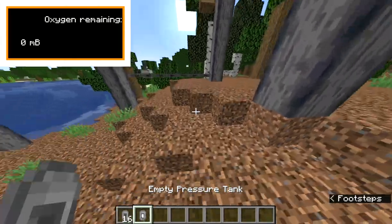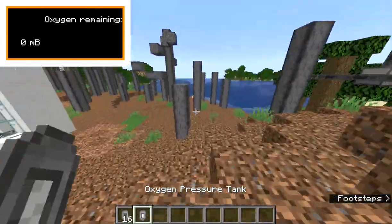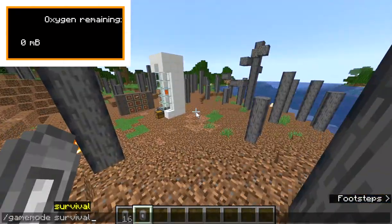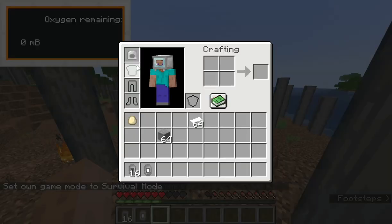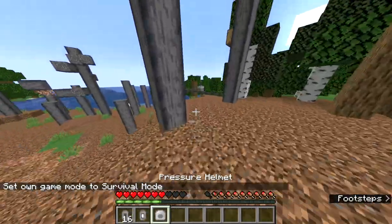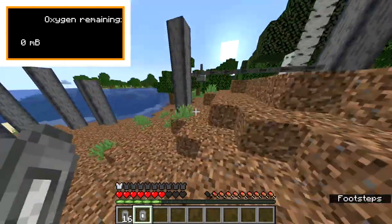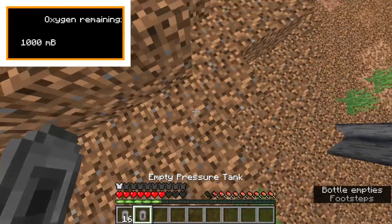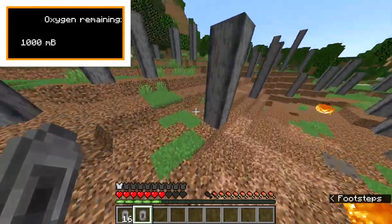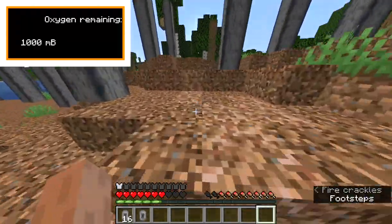So far there's no way to get oxygen in or out of a pressure tank. If you just right-click with it, it won't do anything — same with the empty one. But let me show you what happens if you right-click with an oxygen pressure tank while wearing a pressure helmet. See that? Now there's a thousand millibuckets of oxygen in the corner.